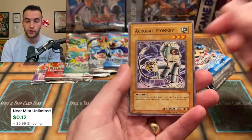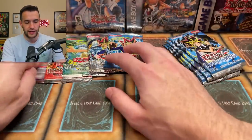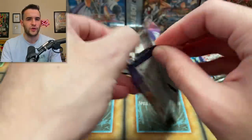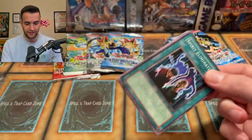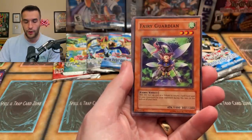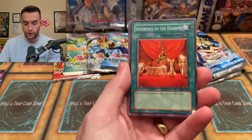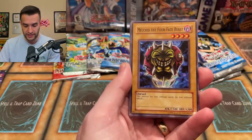Just an Acrobat Monkey, but Tsukuyomi is still like a four-dollar rare so that's still pretty good. Now let's do a Labyrinth Nightmare pack — we have an original print here. We've opened a lot of 2003 tins recently. From this pack, what do we want to see? A Dark Necrofear, Masked Beast — it'd be cool to pull something like that. No Gemini in this one, so Magic Cylinder would be nice. Let's see — Fairy Guardian, Revival Jam, Offerings to the Doomed.